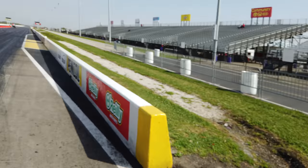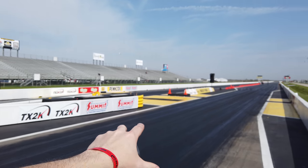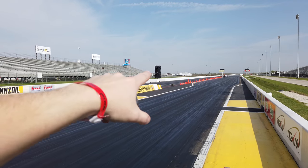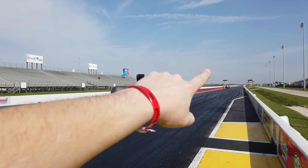We just got done with the driver's meeting. We're going to walk up and see how the cones are laid out. You get about 500 feet to get up to 60-65 mph, and then there's a coned area you have to reach 65 mph in. Anywhere in that area where they see you matched up with the other car, they can click the green light and send you. The tree will actually be beyond those cones.